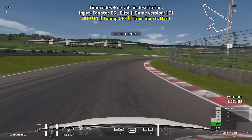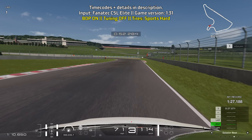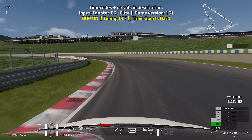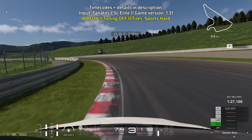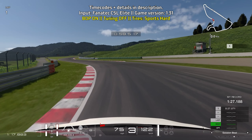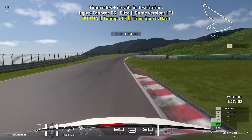Then bring yourself towards the right side of the track, looking for the end of the curb on the right as that's your turning point. All you're doing for this long left turn is just easing off the throttle — a little bit of throttle control, bringing yourself towards the left. As soon as you're pointing away from the Marshall stand on the other side of the track, you can fully accelerate your way out.